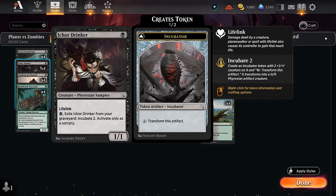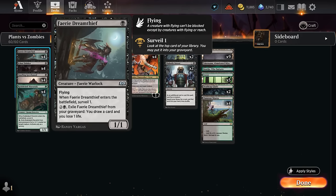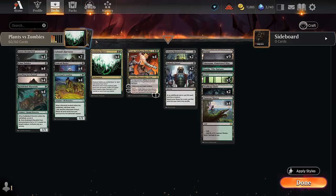Then there's Ichor Drinker, a 1/1 with lifelink. We can exile it from the graveyard for just a single black to incubate two. The incubator token is nice but we're mostly just interested in cheaply exiling a creature from our graveyard. And then there's the Dream Thief, a 1/1 flyer that lets us surveil one when it enters, and for two and a black we can exile it from the graveyard to draw a card at the cost of one life. It's a bit more expensive but provides card advantage while letting us surveil. As a 1/1 flyer it can also chump block a large flyer from the opponent, helping us survive an extra turn and potentially win with our plant tokens, since our deck can be pretty weak against opposing flyers.